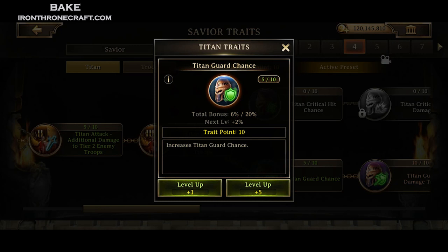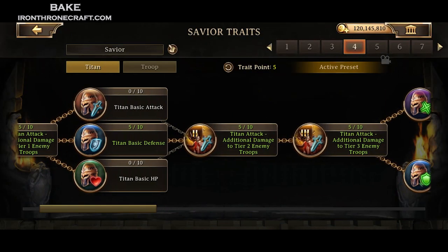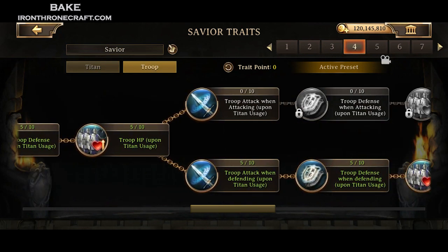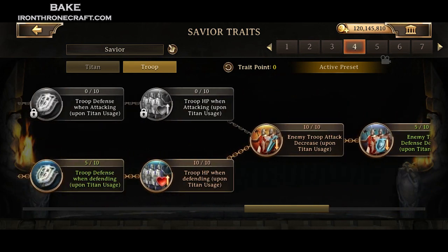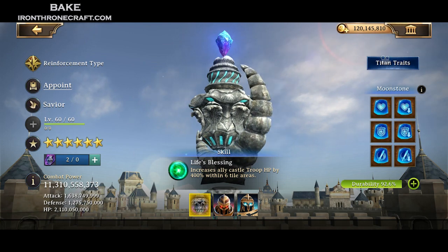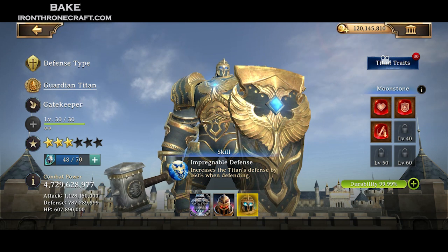Here's the Titan guard damage taken right here. Titan guard chance reduces the chance that you're going to get critically struck, so they won't hit you for as much — crit hits for a lot harder than non-crit. The basic defense and basic HP skills are both good too. As you can see, I split it up: I took the best HP and attack skills from the end of the troop tree, then went back to my Titan tree and stacked up Titan HP, defense, and related stats. That will get me to lose a minimal amount of durability, assuming I don't get utterly crushed. If you just stick your Titan out there and don't reinforce it, you're going to get obliterated.